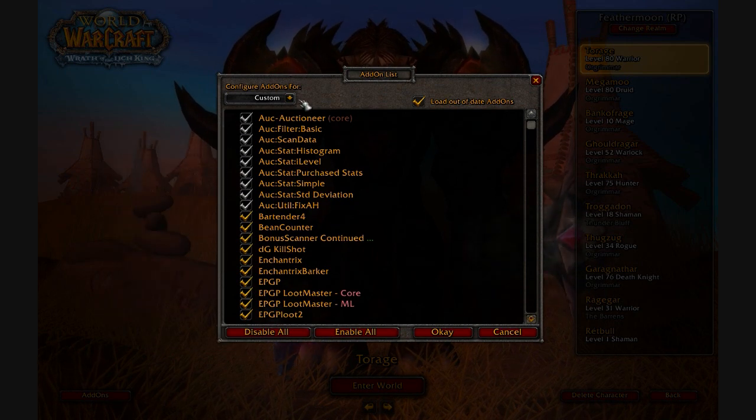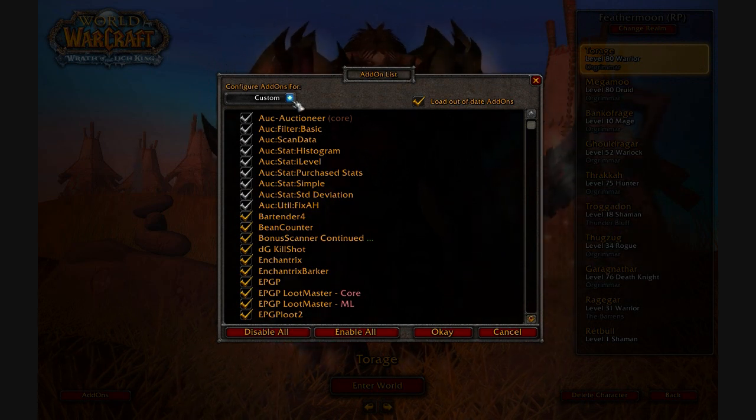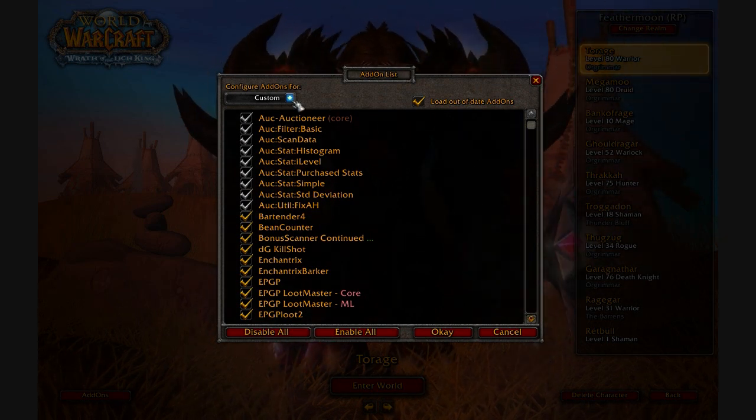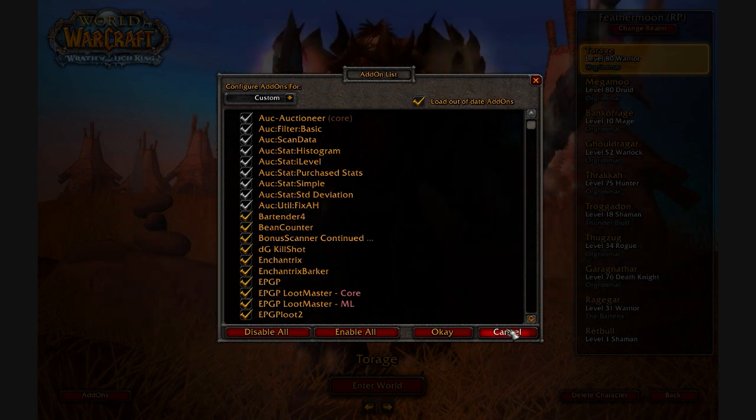You can have different add-ons set for different characters. For example, something like Auctioneer is only good for my bank alt — I have it turned off for all my other characters because it takes up too much space if I have it on everyone.